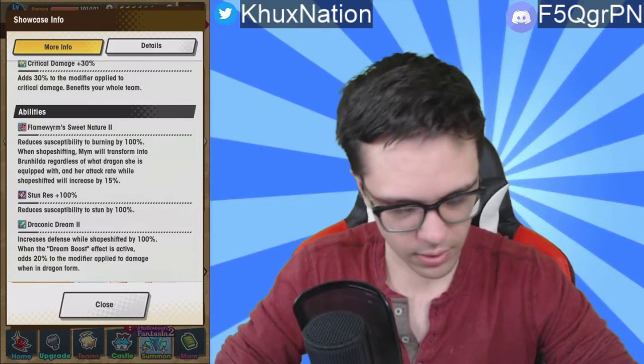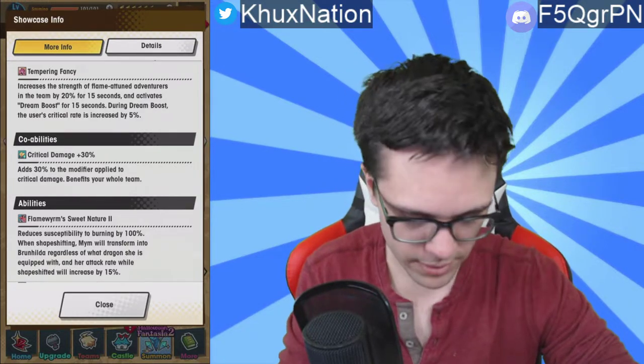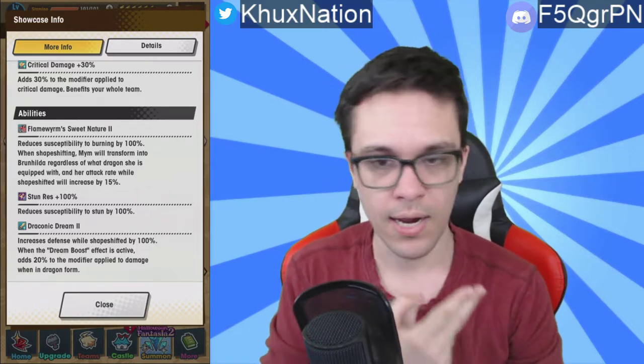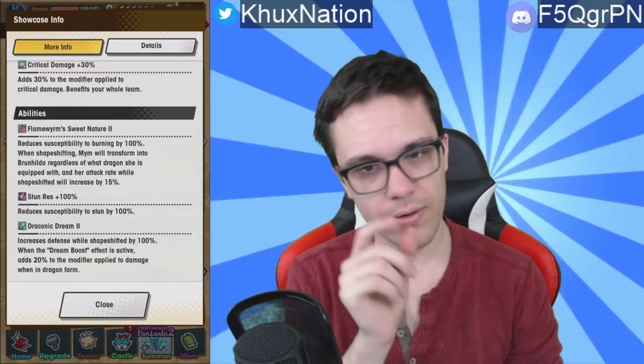The third passive is called Dragonic Dream 2: it increases defense while shapeshifted by 100 percent, and when the Dream Boost effect is activated — which comes from the second activated ability, Tempering Fancy — it adds 20 to the modifier applied to damage when in dragon form. Out of the two Mim units currently in the game, Gala Mim and Halloween Mim, their main gimmick is that they want to be in dragon form as much as possible. That third passive ability is really what makes Halloween Mim slightly better than Gala Mim.